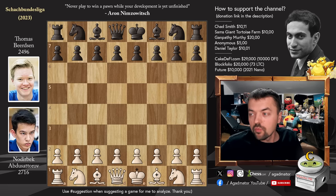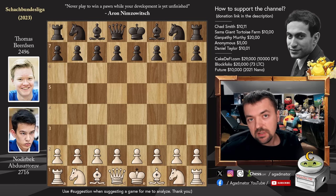Hello everyone and welcome to an incredible game from round two of this year's Shah Bundesliga. It is Nodrybek Abdusatorov who just finished the Qatar Masters — he almost won first place but had to go into tiebreaks against teammate Nodrybek Jakuboev from Uzbekistan and lost. He faces Tomas Bertsen, featured on the channel twice before, but this is the first time as a Grandmaster — he won that title in June. This is a beautiful King Hunt, and the key mistake is too complicated to explain mid-game, so we'll return to it after. Stay tuned.